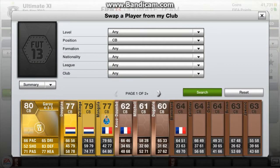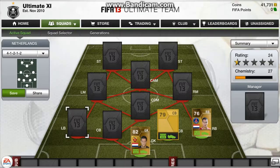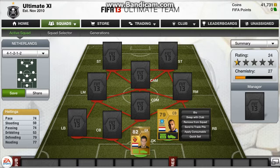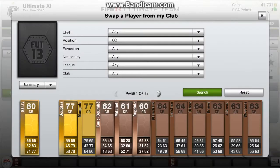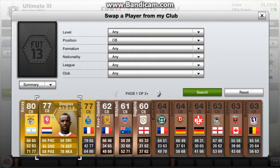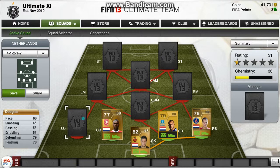Two centre backs I've got. I've got Heitinger — he's got good defending stats with 79, his heading stats is 77, and he's also got 74 pace which isn't bad, especially for a centre back. Now the slower of the two centre backs is Douglas. He's got 66 pace, 78 heading and 79 defending — a very defensive player and very solid.